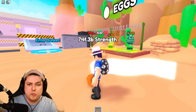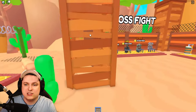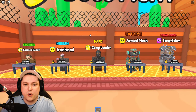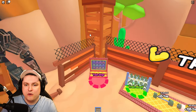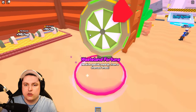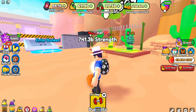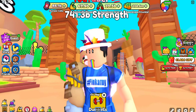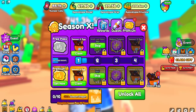In this new world we've got two new eggs with a bunch of new pets, brand new bosses, a new big Mechatron, some new training areas, a new wheel, and a new merchant. That is everything in this update, and of course there is also the brand new Season 10.